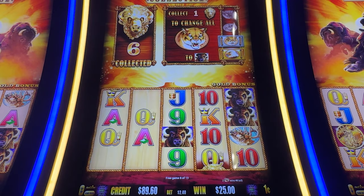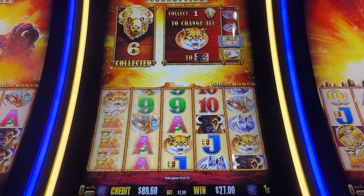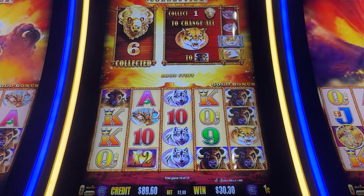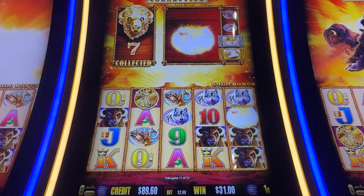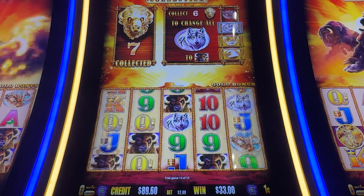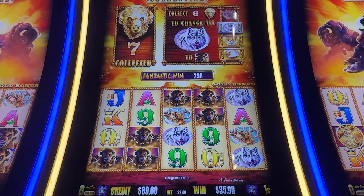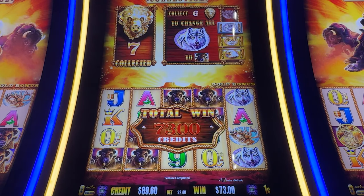No dead spins please. Come on, coin — re-trigger! All cougars are now Buffalo. Big last spin please — a re-trigger! Okay, not bad — $40 there. That's a fantastic spin. All right, great little bonus!